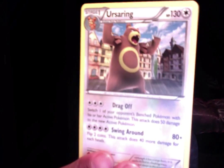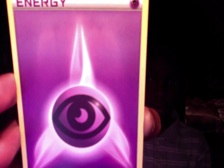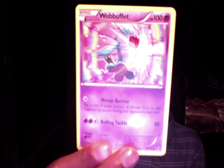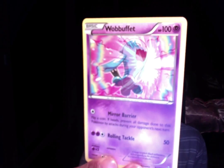And Inkay. Ghastly. Ursaring. Another Psychic energy. Zorua. A Wobbuffet — this is the card I've always wanted. I like Wobbuffet so much. 100 health. Rolling Tackle and Mirror Barrier. Cool.